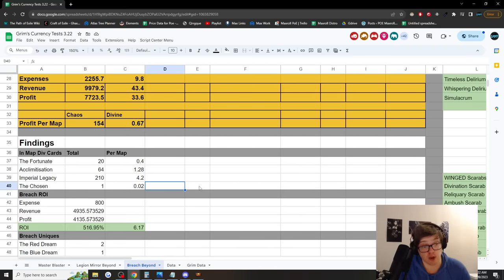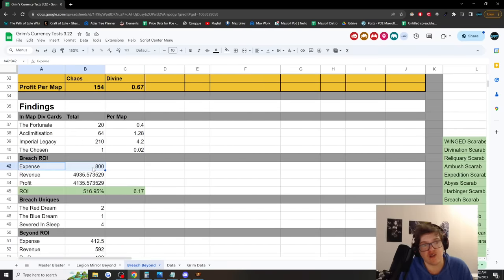That's definitely food for thought for future experiments. In terms of ROI, we paid an 800 chaos premium for all breach-related materials, but made 5,000 chaos revenue from breach stones and the Chosen divination card alone — a profit of 4,100 chaos, representing a 516% ROI, not counting any other drops from breach including those divination cards. That's 6.17 times our money back. I don't think I've seen any other mechanic with an ROI that high. This either means breach is overpriced, materials are underpriced, or it's difficult enough that people just don't want to run it — and I think it's probably that third option, since looting all the splinters is certainly a little painful.